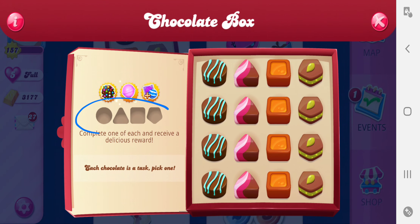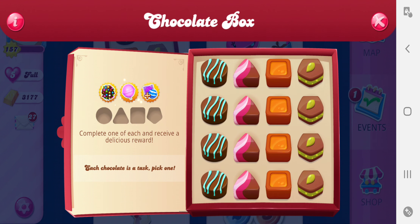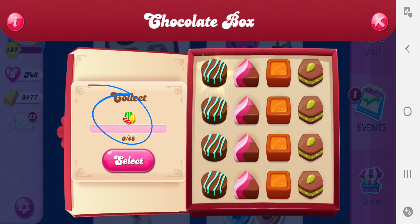These little holes over here, that's what these are supposed to represent. These shadowy figures here are little holes and you're supposed to put a candy in each one. But how do you get the candy to put in each one? How do you get this to go over here? You select one of the candies and then behind the candy it'll have a screen — it'll pop up and it'll tell you what you need to do in order to get that candy.